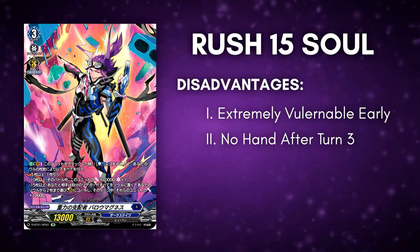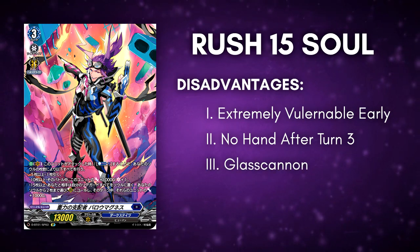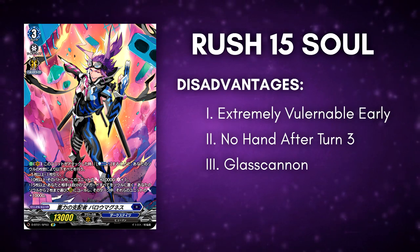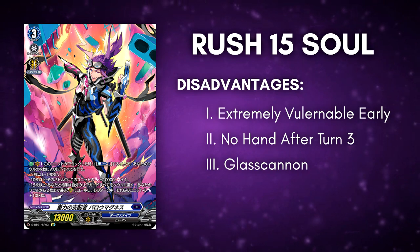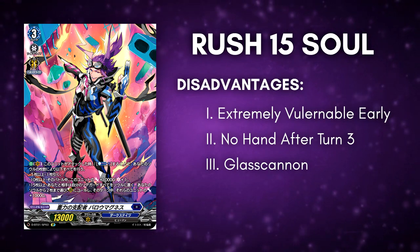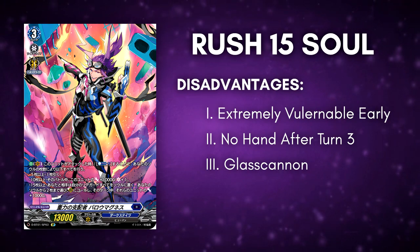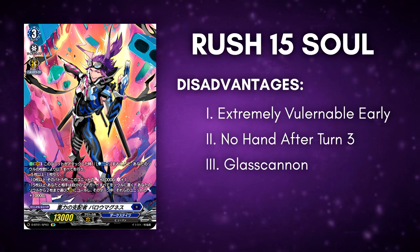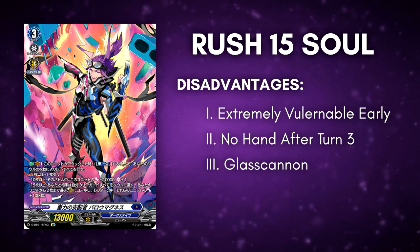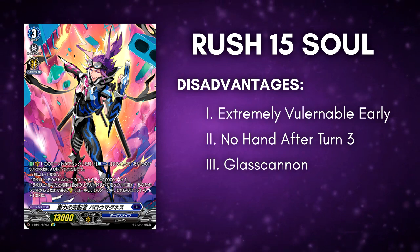Relying on triggers just to survive very early is not going to be a very reliable strategy. The key term for this build is 'glass cannon' — it's a play style that works well but when it does fire, you are going to be vulnerable to literally anything. After it fires it breaks. Because again you won't have hand cards starting turn 3, you are most likely already been rushed by your opponent, and basically you're just going to hope your opponent doesn't have the means to kill you.